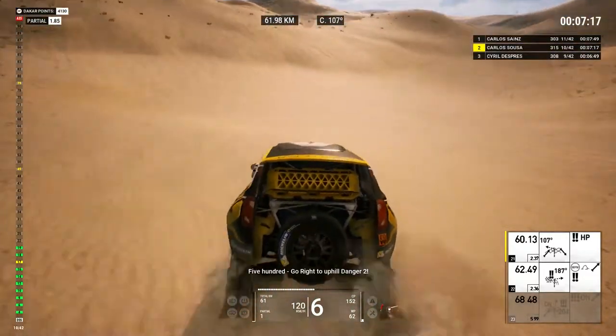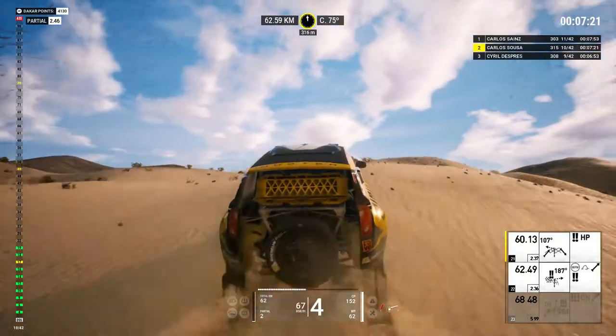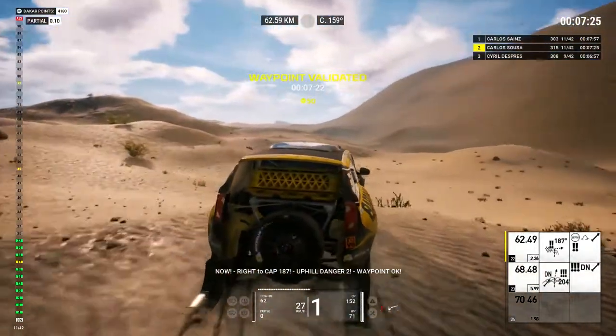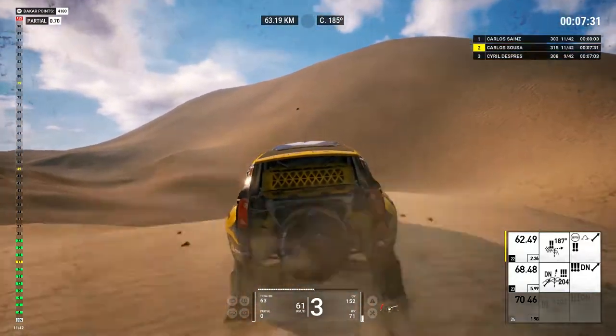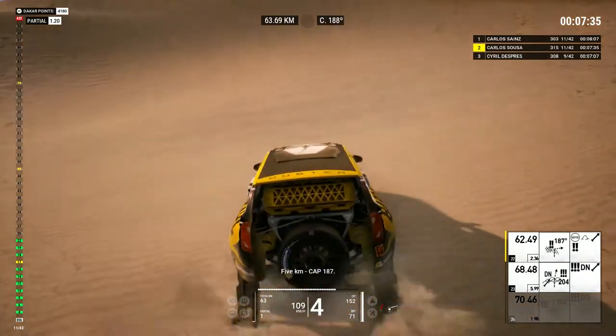Five hundred, go right to uphill danger two. Now, go right to cap 187. Uphill danger two. Waypoint OK. Five Ks, cap 187.